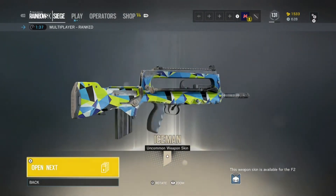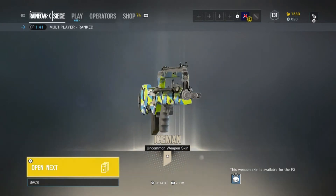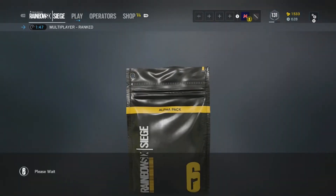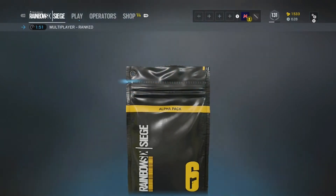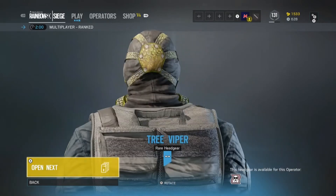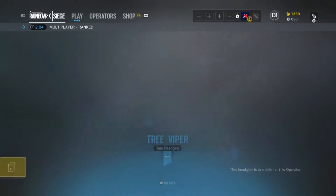Oh wow, beautiful! I'm gonna leave that there. What's in this pack? Oh yeah, it's blue - it's a Tree Viper rare headgear. I have no words.